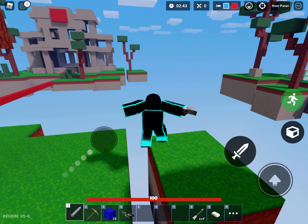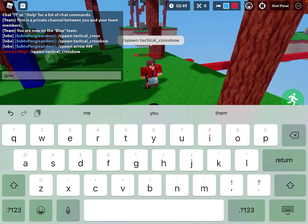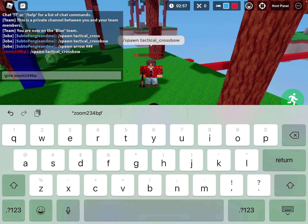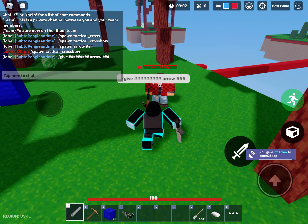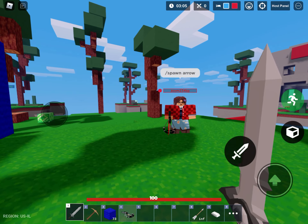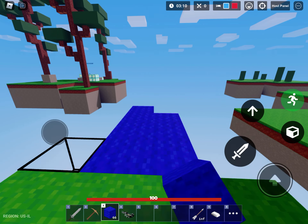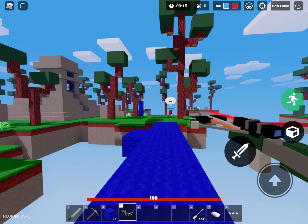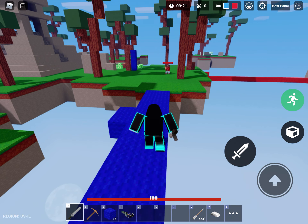You can see if you spawn the tactical crossbow — okay, I got this thing. I'm gonna spawn it for you. I think this should give it to you. Did you get it? Yep. Okay, see if you aim it here — I'll stand out here.